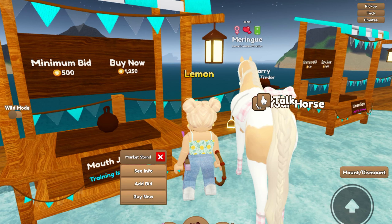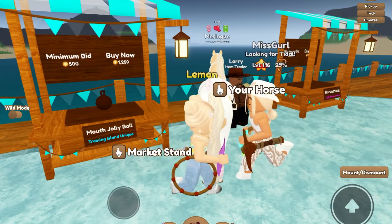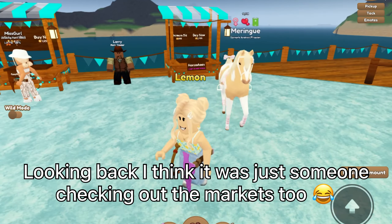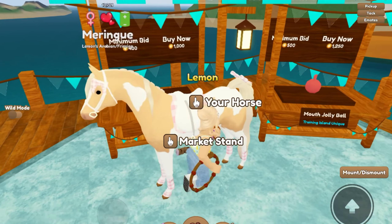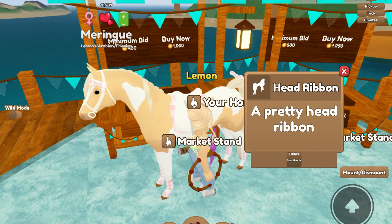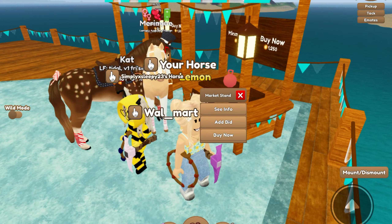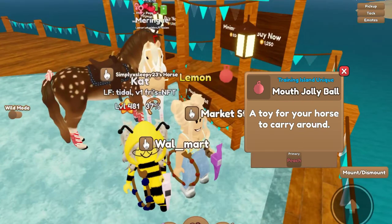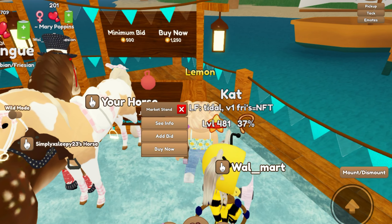There's a mouth jolly ball — I think that color is dark red. Oh, the person's here! It's always kind of weird when I see the person actually there, but hello, I'm checking out your market. I feel like I have to buy something if the person is there watching me. There's a blue hearts head ribbon. Do I buy this mouth jolly ball? I think this is red pearl — oh, it's actually peach! That's actually cute. I was planning on making a peach tack set so I think I'm going to buy that.